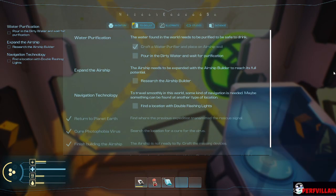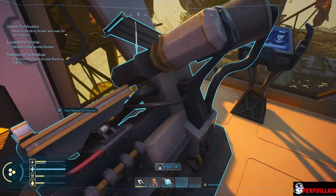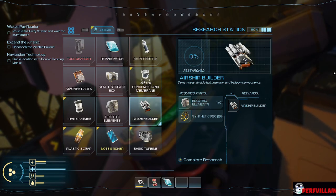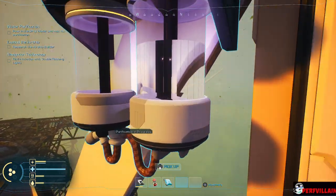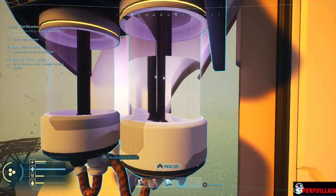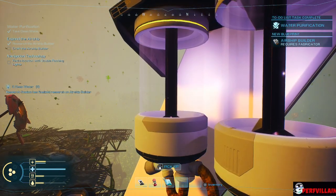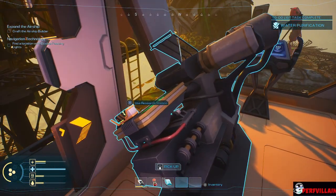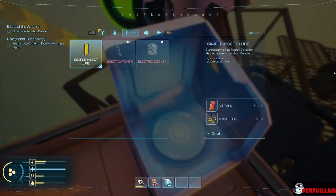Research the airship builder — alright, so where is the airship builder? I'm guessing we have to do this. Small storage box — so we have to make this. Purification — that's kind of neat, it makes it clean. Research finalized. Browse dirty water — okay, so that's done. We should be able to hopefully make the airship builder now.